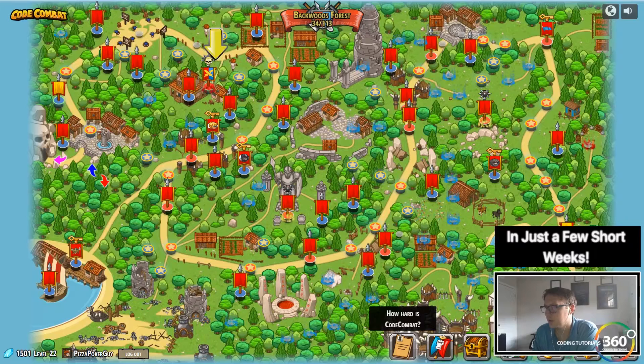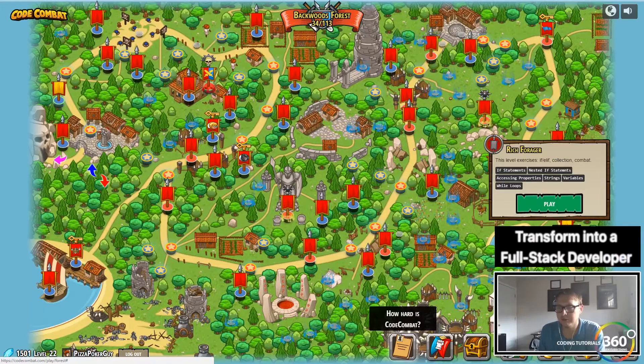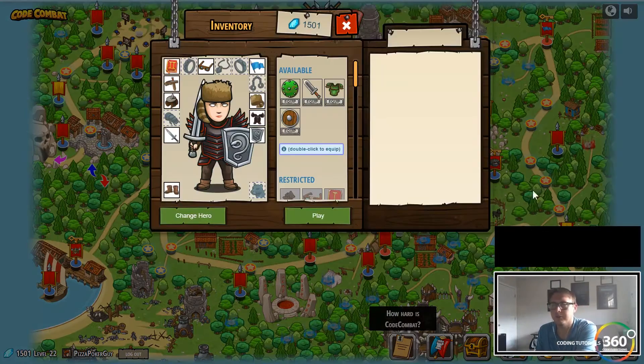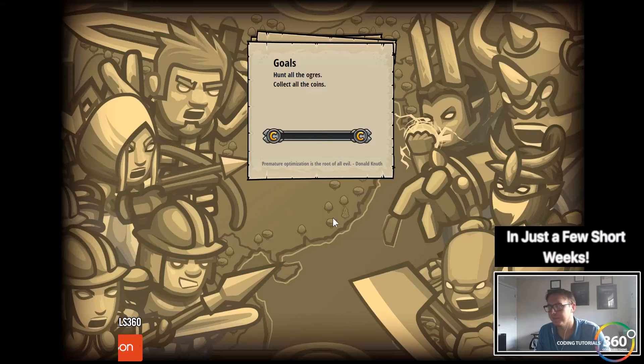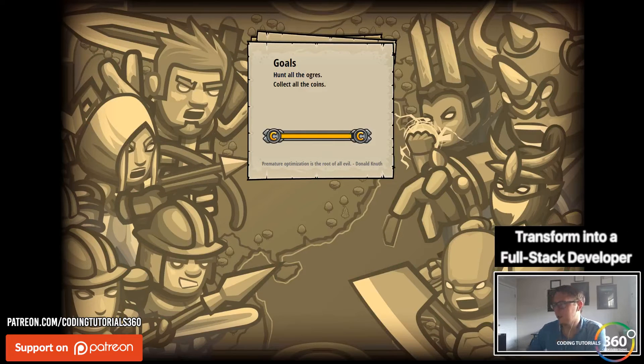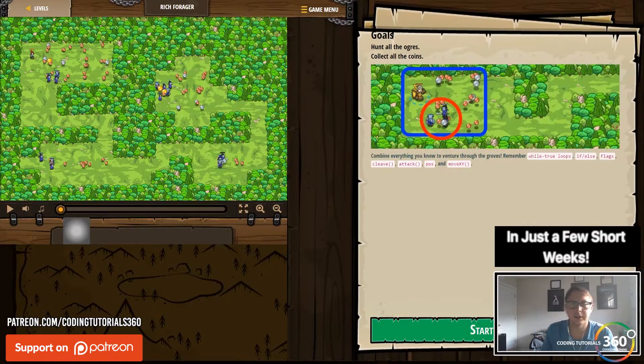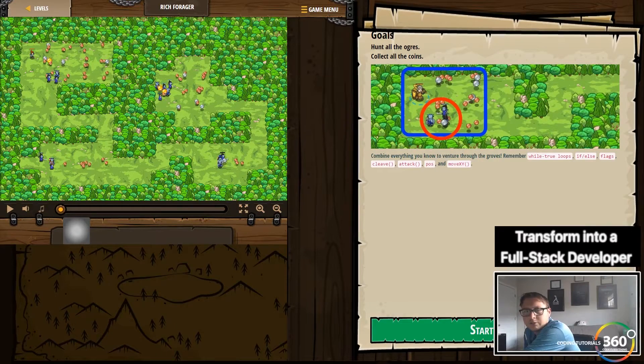Alright guys, we're back in CodeCombat Backwoods Forest and we are on Rich Forager. Let's go ahead and jump in. The idea here is to basically just kill and collect coins.